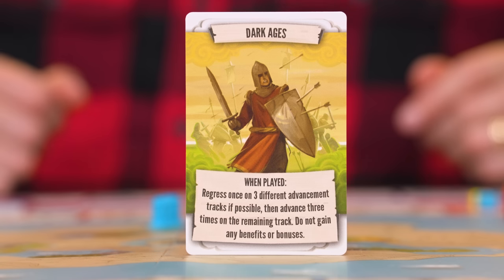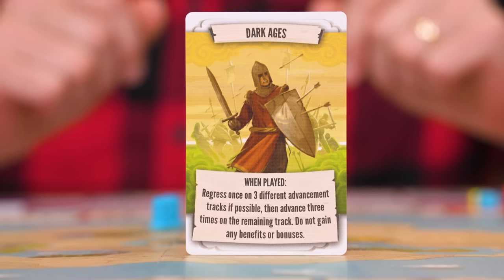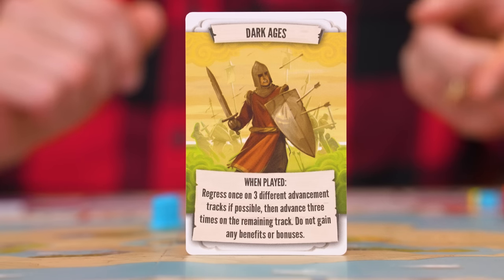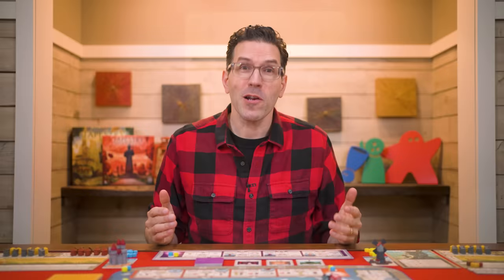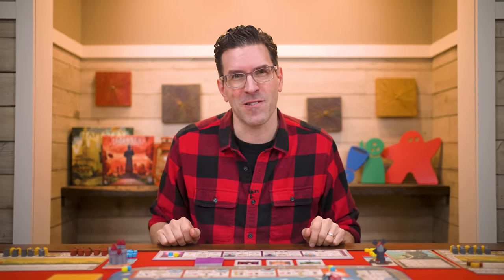Here's another component from the original game affected by this expansion: the Dark Ages tapestry card. It normally allows you to move backwards once on each of three different tracks and then advance three times on the remaining track. If you're using the arts track, you'll actually have two remaining tracks to pick from, and you pick just one of them to advance on.